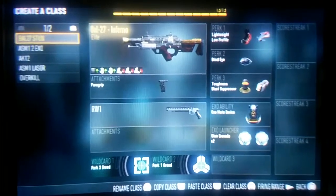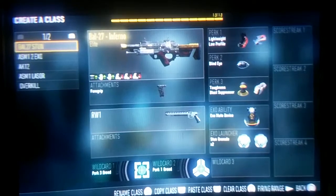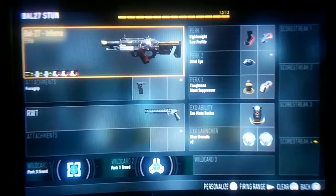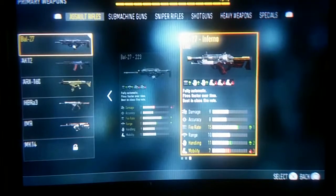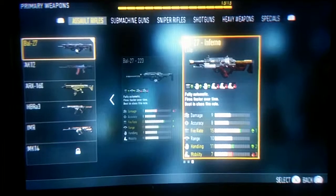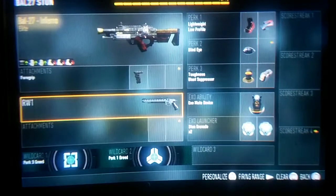Now set up — you see I have the Battle 27 Inferno. I only use this in public because almost everybody uses some sort of variant. As you see, it's a plus one fire rate, plus one to handling, but minus three mobility. I don't really mind the minus three mobility. The fire rate — you will definitely need the foregrip. And I only have the RW-1.